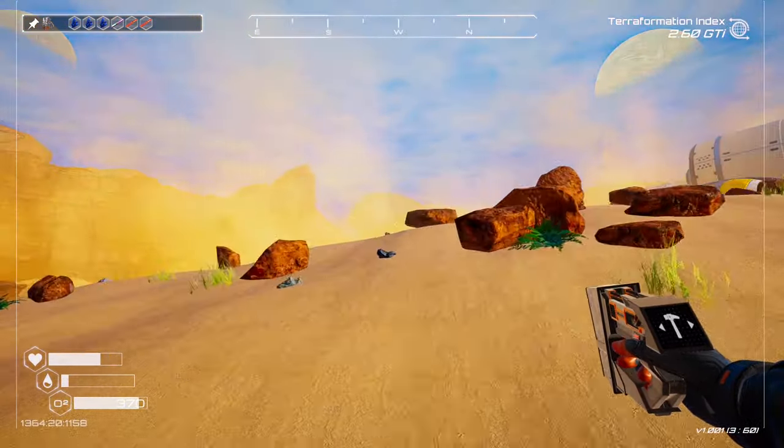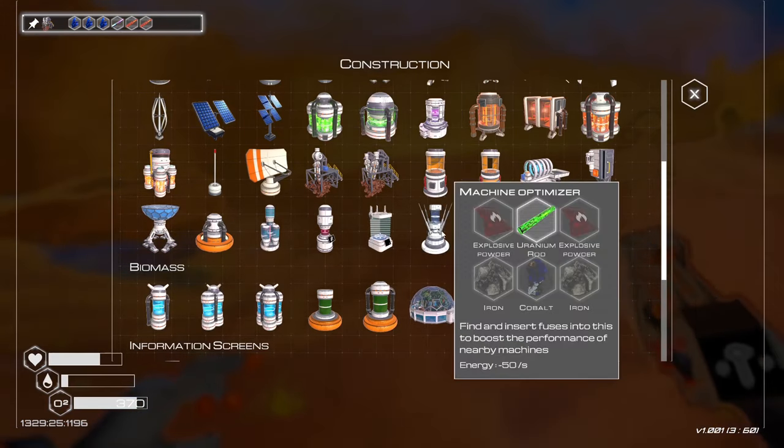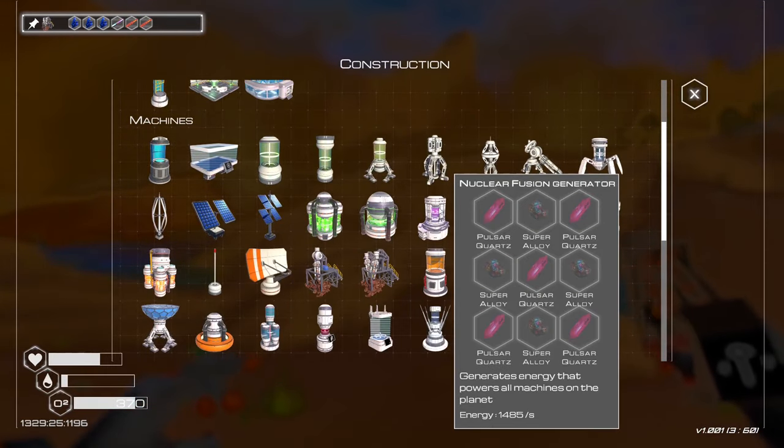Maybe we'll just go straight for the super alloy, because we need that for the generators. It was — where are they? Yeah, it's five pulsar.